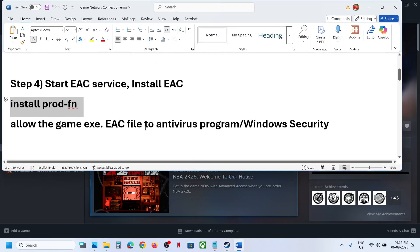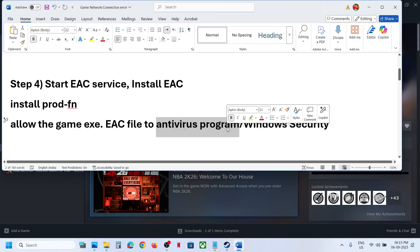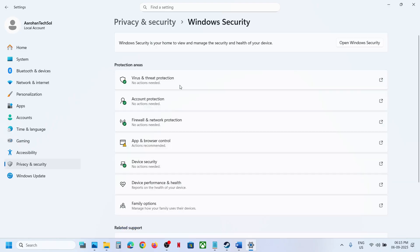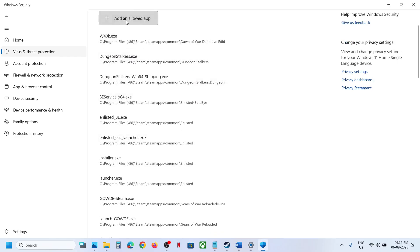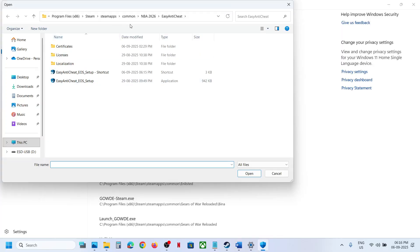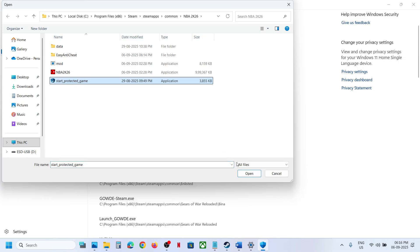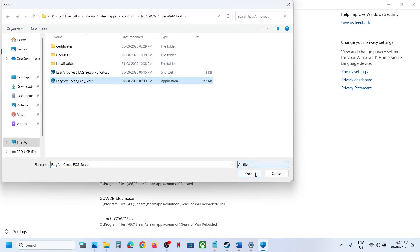Still not working? Allow the game EXE file and the Easy Anti-Cheat file through your antivirus program. If you have a third-party antivirus like Avast, Norton, Bitdefender, or McAfee, add exceptions for both files. If you're using Windows Security, go to Privacy and Security, click Windows Security, then Virus and Threat Protection, scroll down to Manage Ransomware Protection, click Allow an App Through Controlled Folder Access, click Yes, then Add Allowed App, Browse All Apps, navigate to the game installation folder, select the game EXE, click Open. Repeat this to also add the Easy Anti-Cheat EXE files, then launch the game and check.